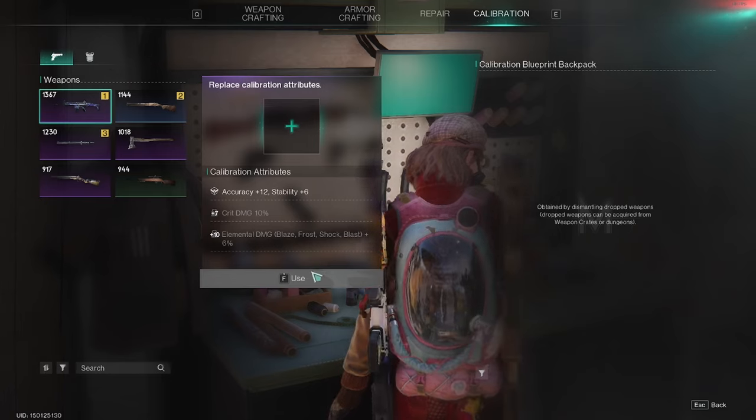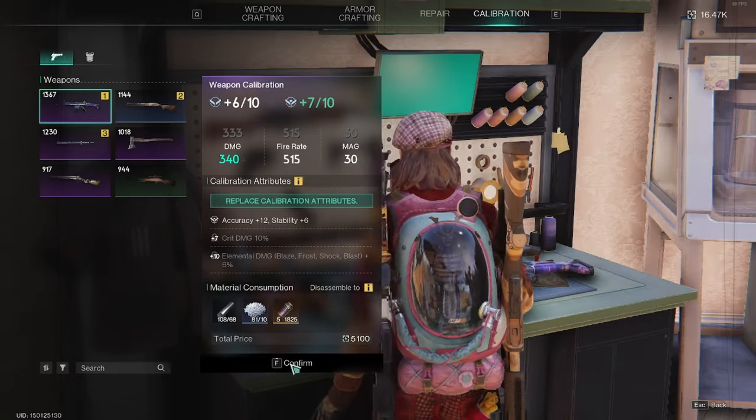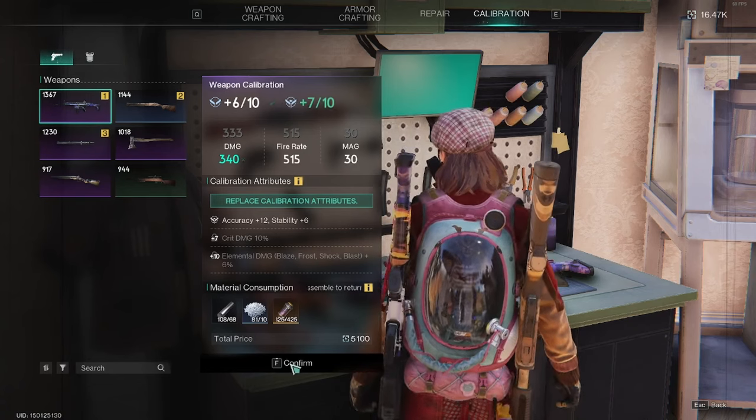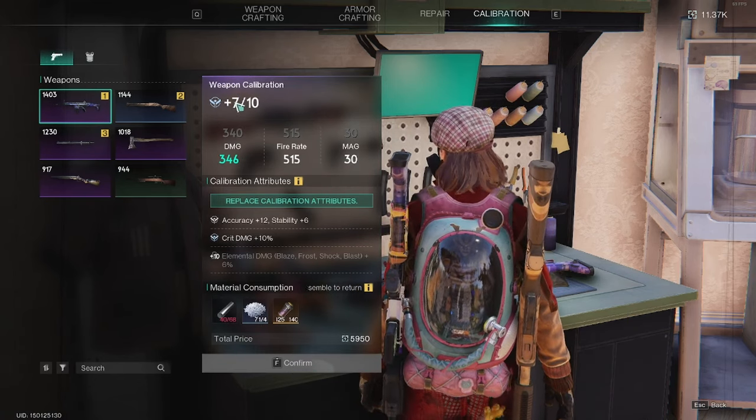Going back, you can see the material consumptions — some ores and that kind of stuff — and you press down F to confirm. It's going to take some starlink as well, and these can be pretty expensive, so only calibrate what you need.